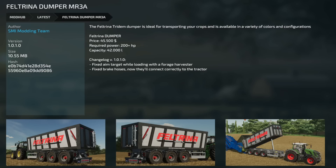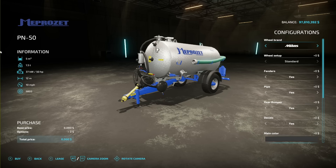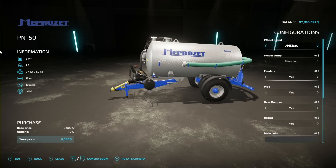Next to last update for all platforms is the Feltrina Dumper MR3A, version 1.01 — fixed the aim target while loading with a fore harvester, and fixed the brake hoses so they'll connect correctly to the tractor. Your last update for all platforms is the Old Stone Cow Shed, version 1.1 — static cows have been replaced with new animated ones, and they've added the LOD system.